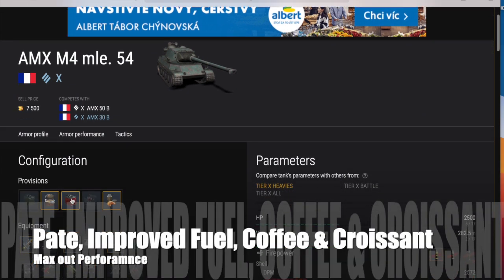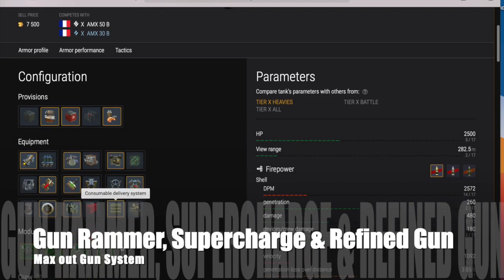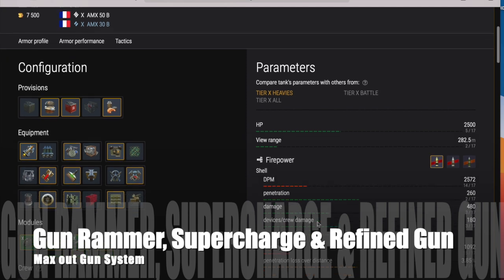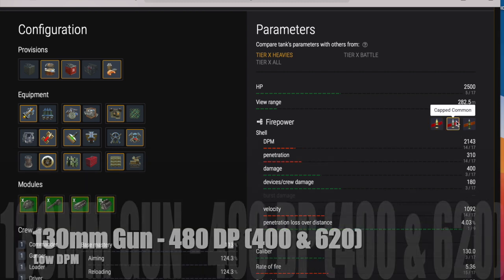Anyway, in terms of the tank itself, it is a decent tank. If you're setting it up, you want to run PATE, improved fuel, and coffee and croissant to max out view range and reload time. For the gun system I would run gun rammer, supercharged, and refined gun — that maxes out the gun system. You can also run calibrated shells, and we'll discuss why you might want to do that.